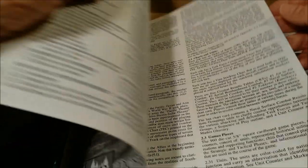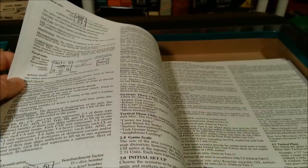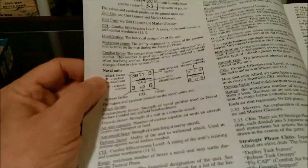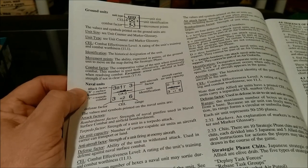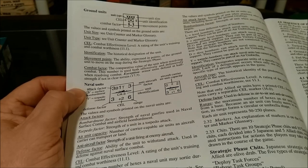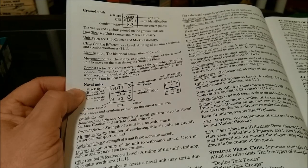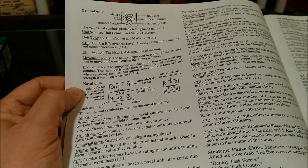It's a fairly average-sized rules booklet. We have some examples of unit types. Looks like we have a ground unit at the top. It has a unit size, unit type, unit identification. It has a CEL which is a combat effectiveness level — a rating of the unit's training and combat worthiness. Then it has a combat factor and a movement point.